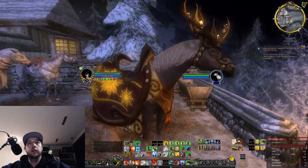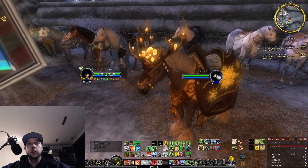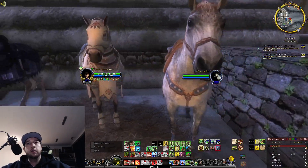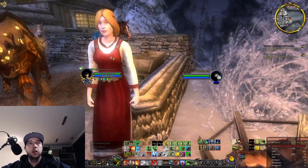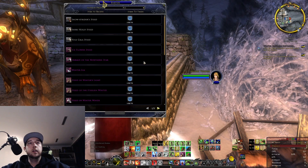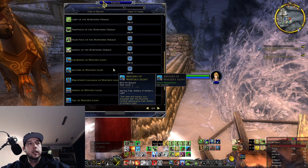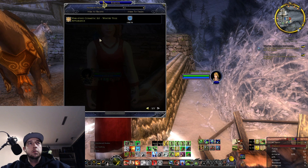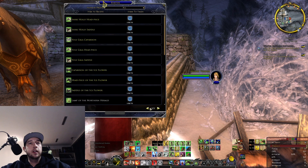This one is kind of Christmas-themed — like a horse strapped with antlers. I'm probably gonna buy all of them. Some cost Mithril, some cost Yule coins. Since I'm also working on this Completionist stuff, I should also get these mounts.